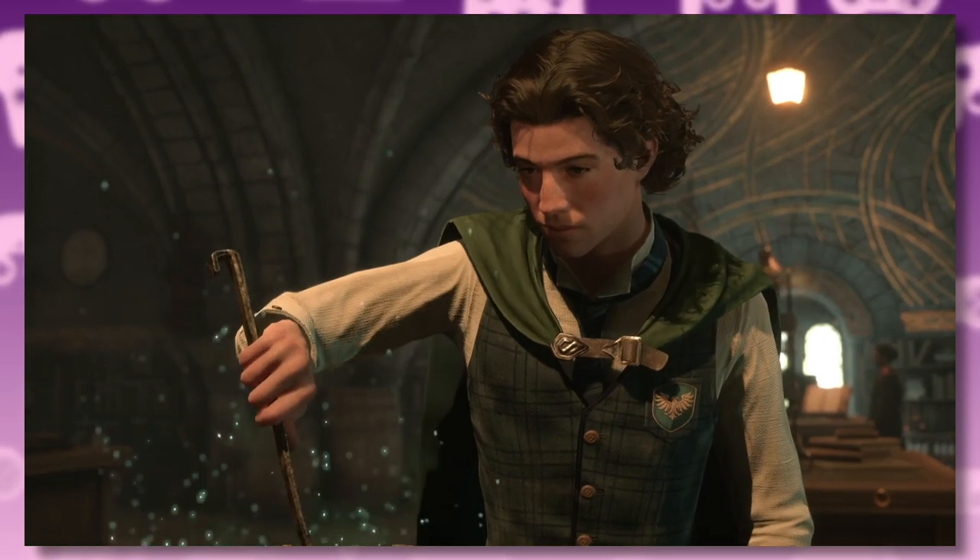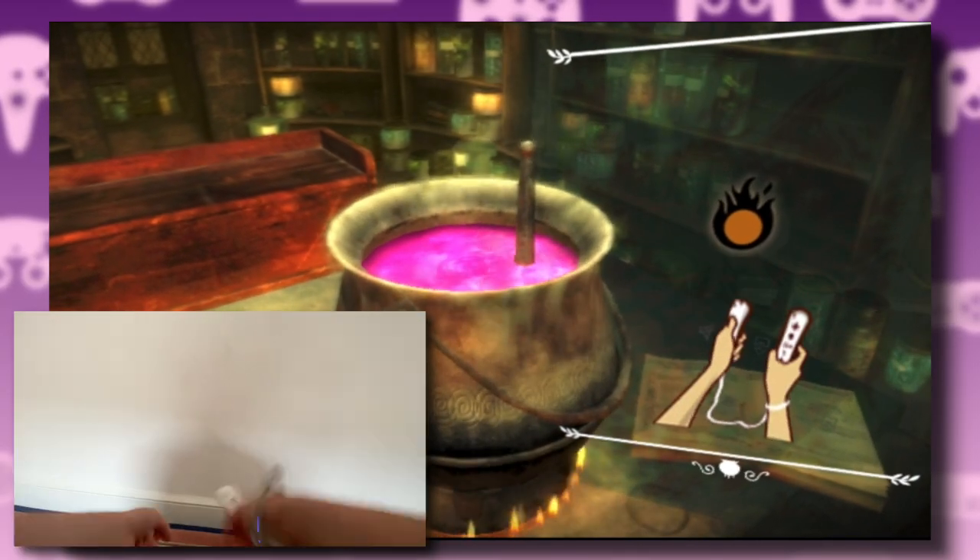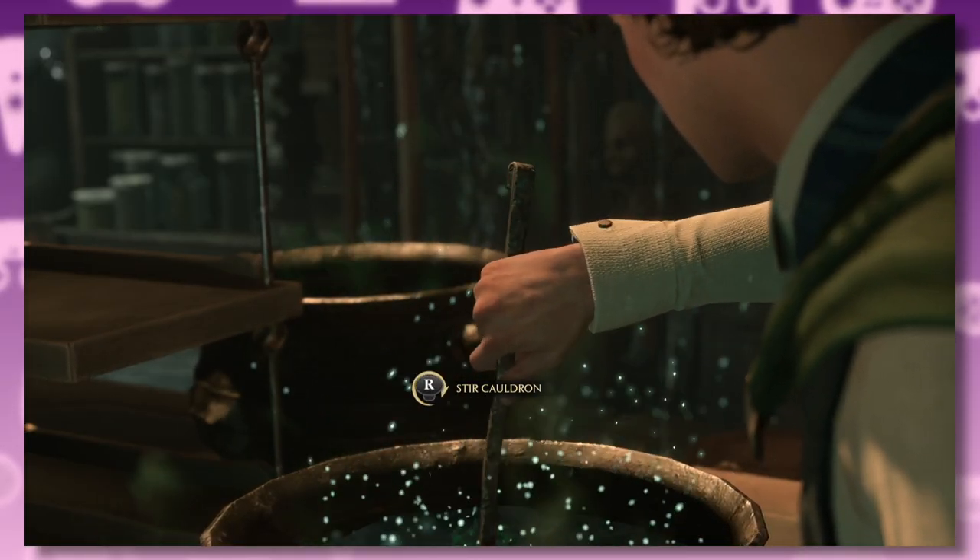As for potions class, it's taught by a handsome rugged version of Professor Snape — and yes, you have to stir the potion. Oh god, this brings back memories. Luckily this time around it's a simple quick time event rather than the wrist-destroying minigame from the old games.